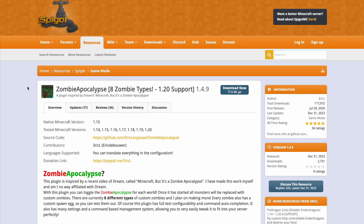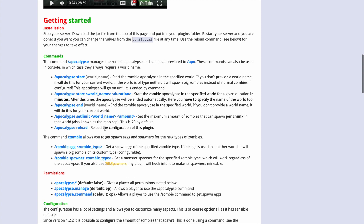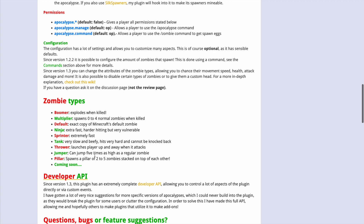Here we are on the Spigot page — you can see it's updated from 1.14 to 1.20. There's some good information around here including the commands and permissions, and down here it tells you about the different zombie types and what they do.